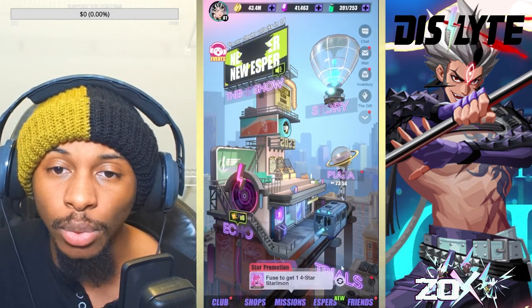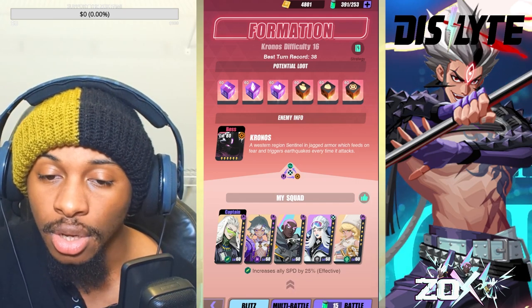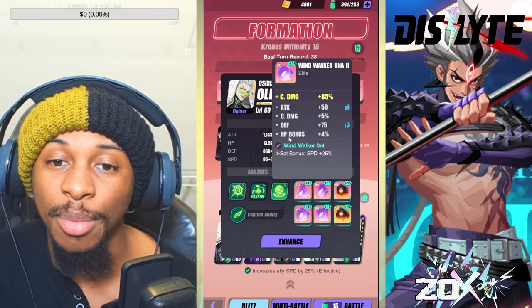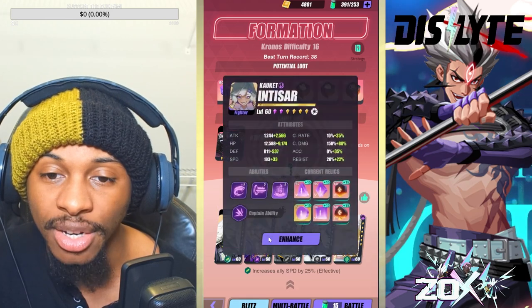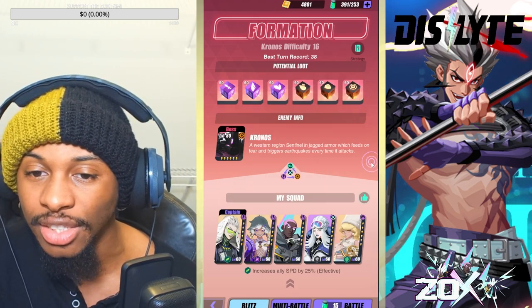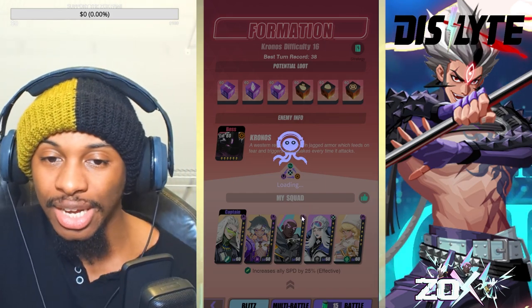Let me show the team I'm currently using and the gear quality. This is Chronos 16 — not a speed clear. The team is Anistar, Zeus, Odette, and Sally with a speed lead. My relics have two flats, crit damage, HP, crit rate, speed — these are not great, including a five-star piece. Anistar's build is what I just showed. Zeus is the only one that's fully kitted, but even his crit damage isn't technically that high.